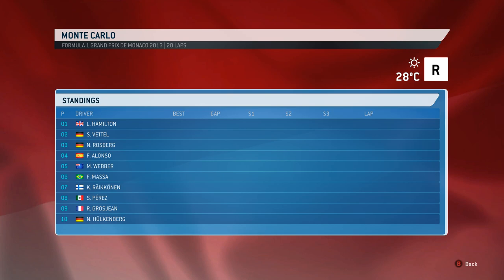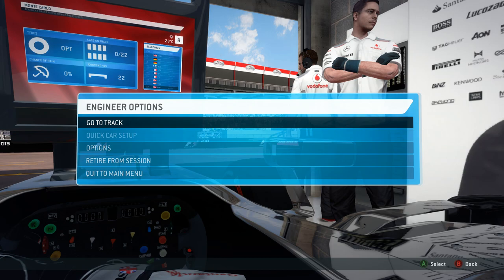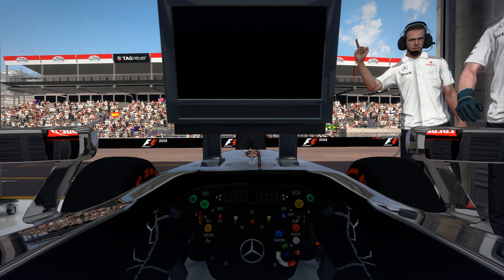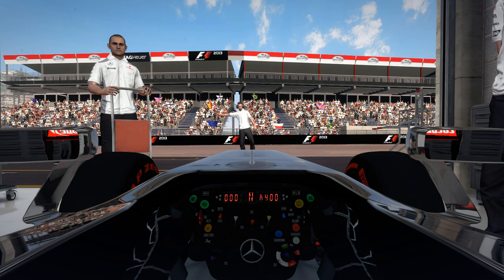Hamilton's on pole position — though not for the real life Grand Prix as I record, Verstappen's on pole there. In the game, Lewis Hamilton is on pole, Vettel second, Rosberg third, Alonso, Webber and Massa fourth, fifth and sixth. But we're starting at the back of the grid, driving as Jenson Button, and hopefully we can get into the points in this 20-lap, 20-25% Grand Prix.